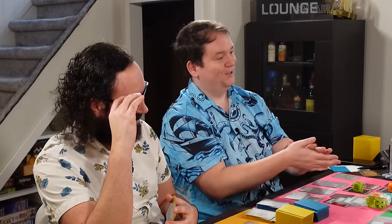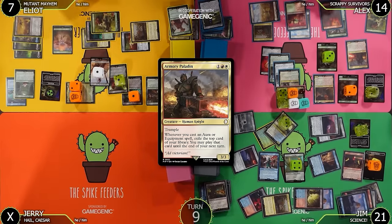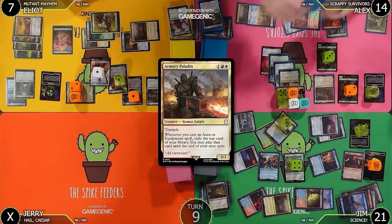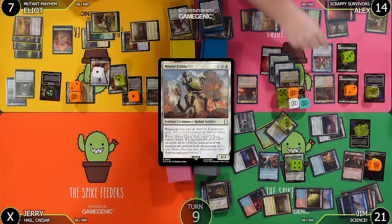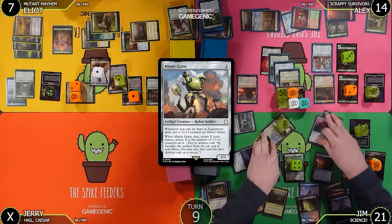Look at this beautiful art! In my second main phase I'll tap my Junk to impulse draw — Armory Paladin, a 3/3 with trample. Whenever I cast an aura or equipment spell, exile the top card of my library for impulse draw until end of my next turn. Also from the impulse I see Mr. Gutsy — a two-mana 1/1. Whenever I cast an aura or equipment spell, put a +1/+1 counter on him; when he dies, create X Junk tokens where X is the number of counters on him.